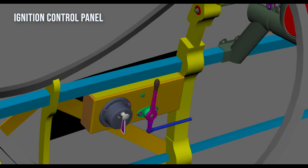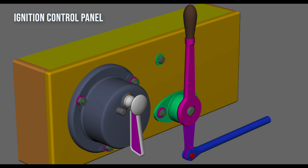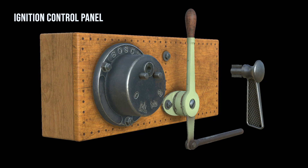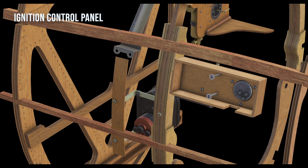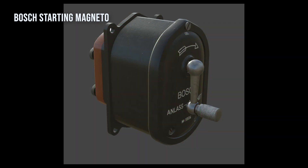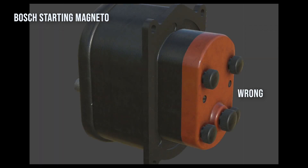On the inside of the left cockpit wall on the Albatross D5, there is a control panel for the magnetos and the spark advance. This was missing previously; I've now modeled this in great detail. Also found on the left-hand side of the cockpit is the Bosch starting magneto. Unfortunately, I modeled the wrong one the first time through, so I had to do a do-over on the back of it, but it's all good now.